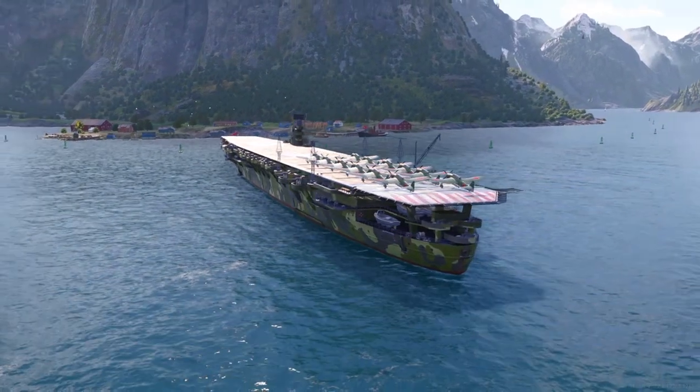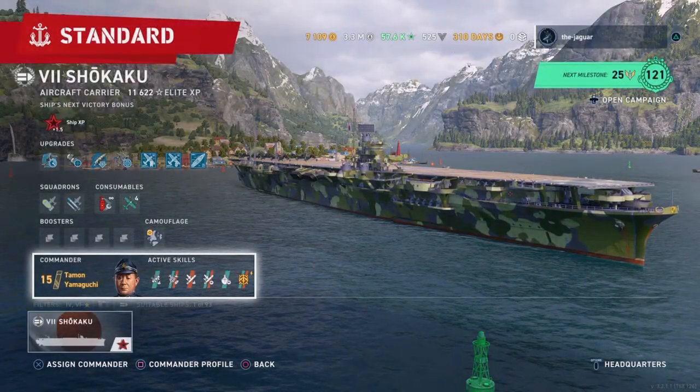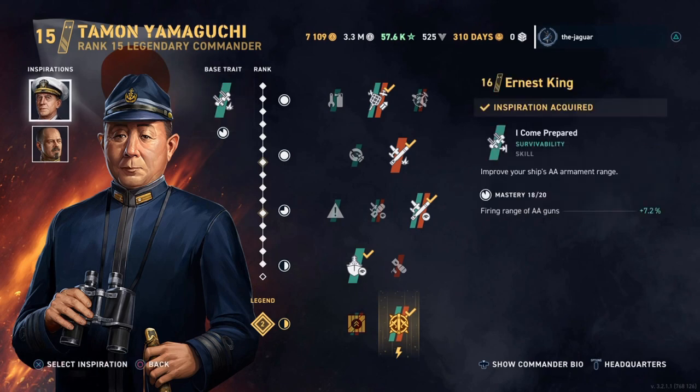Let's take a look at the setup for the ship and the Commander. The Commander is Taman Yamaguchi. His base trait is to increase your ship's AA armament damage. As for inspirations, I have King — 'I Come Prepared' — which improves your ship's AA armament range. So between the first inspiration for King and the base trait of Yamaguchi, you're getting the most out of your AA armament.